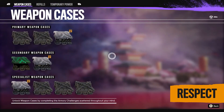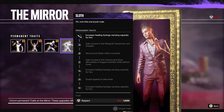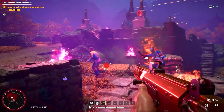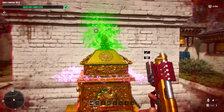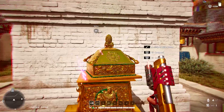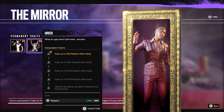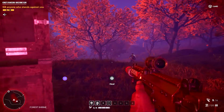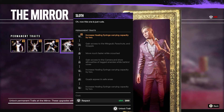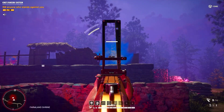Respect is the currency you'll use to purchase everything from weapon upgrades to trait unlocks. You earn this by defeating enemies, opening chests, and completing challenges scattered around Kirat. One way to improve your earnings is to unlock the permanent trait Greed, which allows you to retain some of the respect you earned before dying. Unlocking this trait grants you additional progress between runs and will make it easier to purchase traits, powers, and weapons.